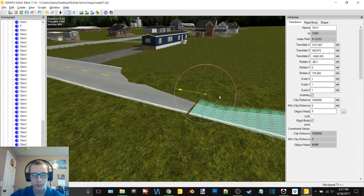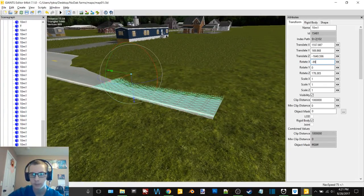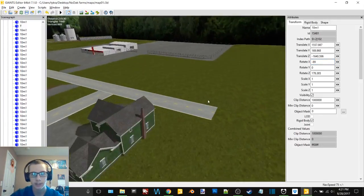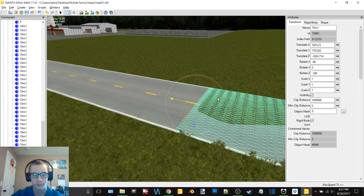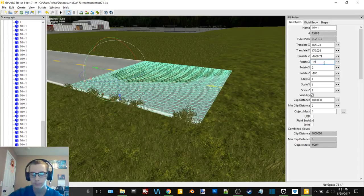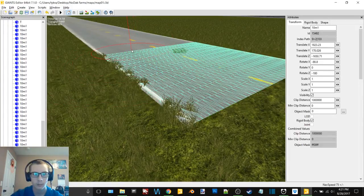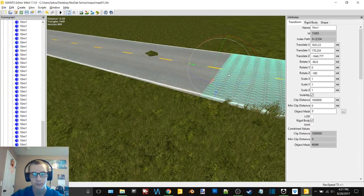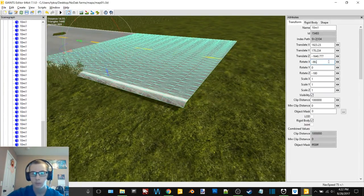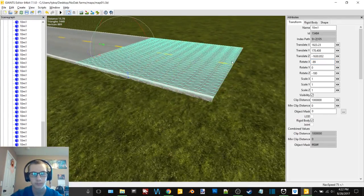I'll just put this one last piece on here. Perfect, so that's all on that side, and then we'll just do the same over here — we'll add three more. We gotta remove some of this stuff here so that I can see. There's one, there's two, and three.